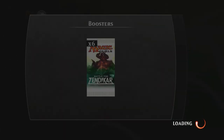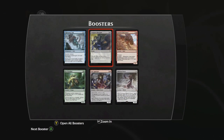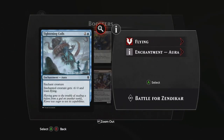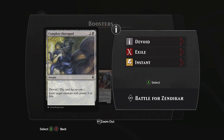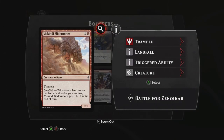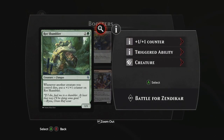Let's go to our next pack. Okay, there's another Mythic — it's good! Tightening Coils: Enchant Creature, enchanted creature gets -6/-0 and loses flying. Complete Disregard: exile target creature with power three or less. Makindi Sliderunner: Trample 2/1 with Landfall — whenever a land enters the battlefield under your control, Makindi Sliderunner gets +1/+1 until end of turn. Also have a Rot Shambler, a fungus for two: whenever another creature you control dies, put a +1/+1 counter on Rot Shambler.